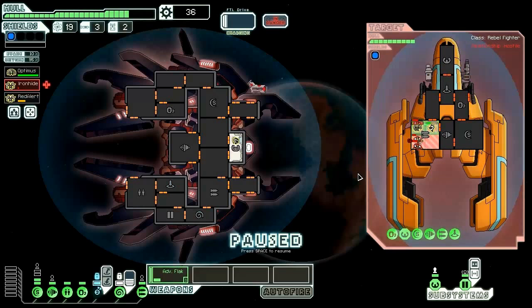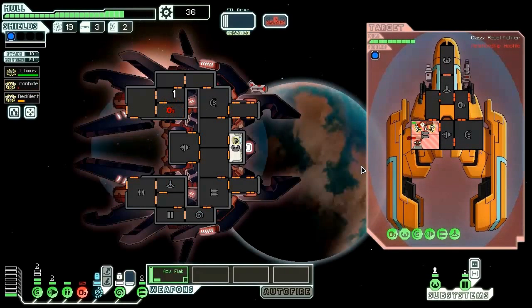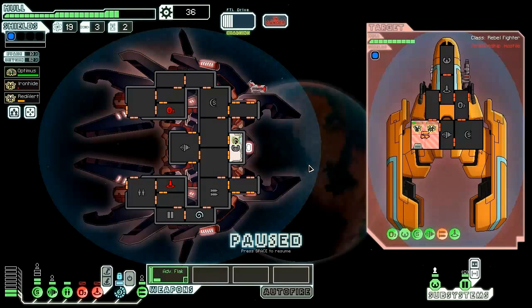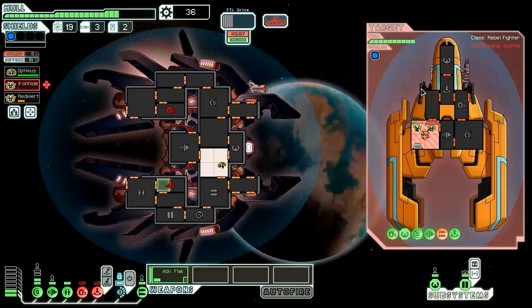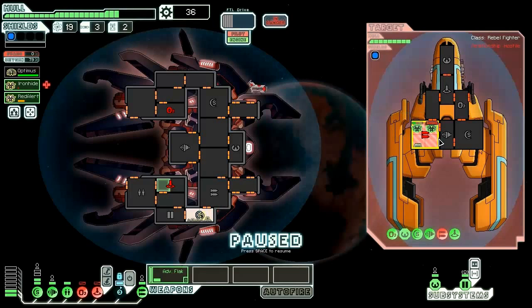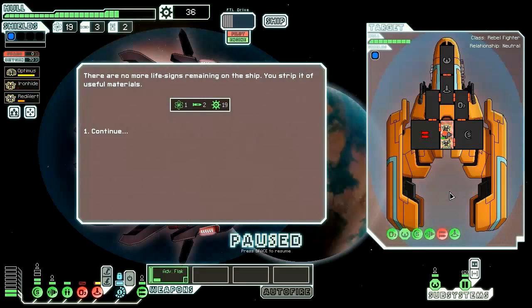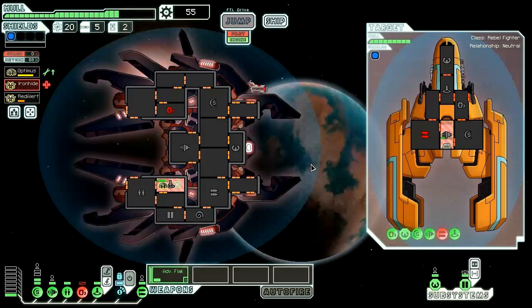Our guy is almost about to die, but we're going to prevent that by sending him out of the room and then back in — a cool little switch. They managed to fire two rockets, taking out our teleporter and oxygen, which isn't good. We'll repair the teleporter because their missile is down and can't punch through our shields. Both weapons are down. There are no more crew remaining on this ship, so we strip it, gaining one fuel, two missiles, and 19 scrap. I honestly did not expect these guys to survive.